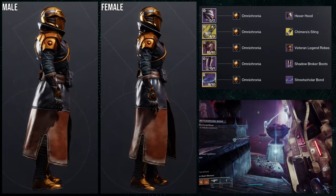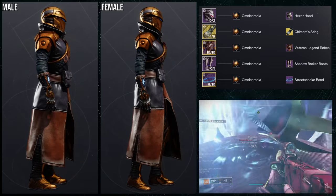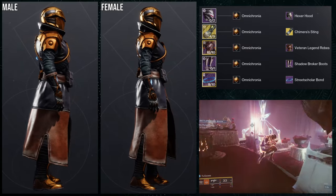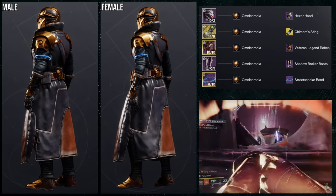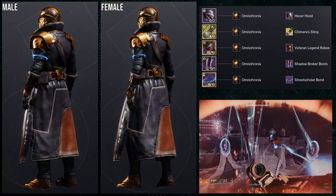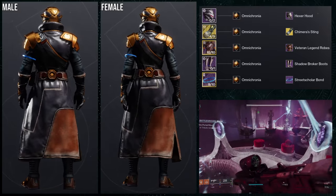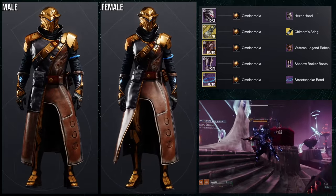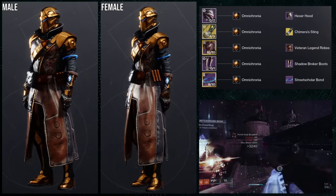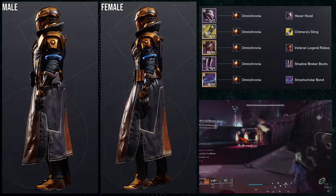As for the next set, we're going to be using the Veteran Legend Robes. We're using the Hexer Hood for the helmet, Shadow Broker Boots for the boots, and the Street Scholar Bond. For the exotic, we're actually using the Necrotic Grips — I use this quite a bit, but I think it looks amazing with this set. For the shader, Omicronia, because there were a lot of off colors in the chest piece that were pissing me off. I actually really like this set a lot. I think the helmet goes really well with the chest piece, and the chest piece and Shadow Broker Boots look pretty cool together. If I were to switch out the helmet for something a little more futuristic, this definitely looks like something out of Mass Effect. I think this one is cool, though a little on the boring side — a little too normal looking and very conservative compared to the first and second sets.